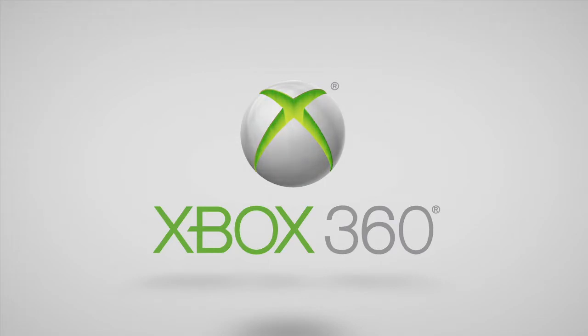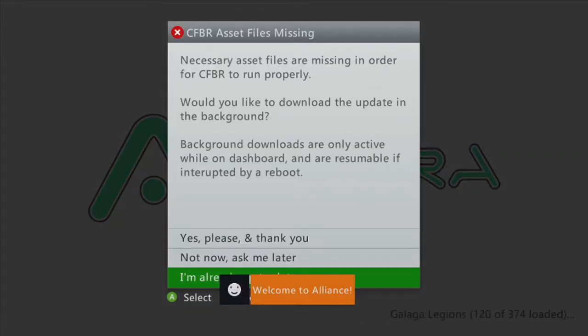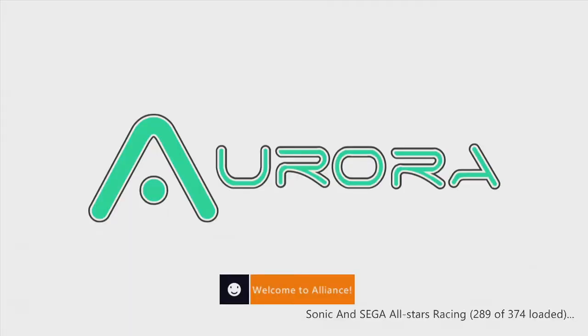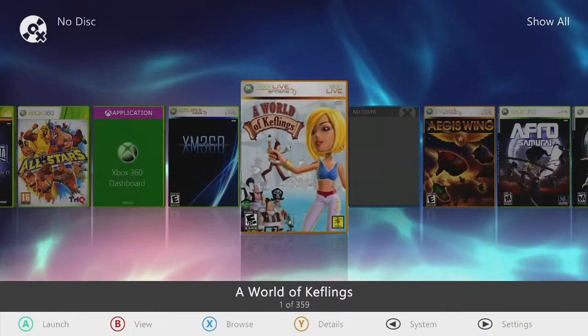Now we're gonna get into Alliance here. We're gonna get some notifications from the server, we're gonna boot into Aurora and I'm gonna show you what you got in this beast. This is a 7200 RPM mechanical drive. I'm already up to date, as you can see — it's loading all the titles and everything. Life is good.